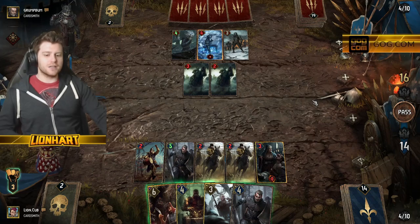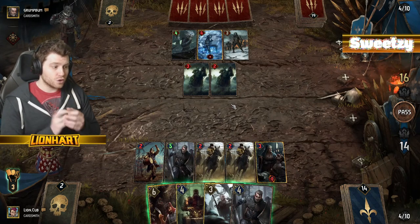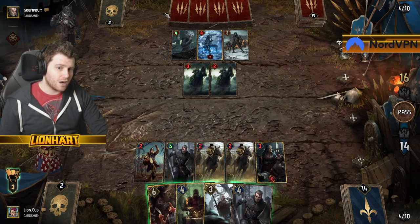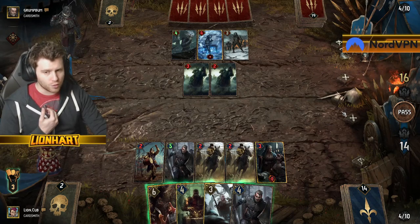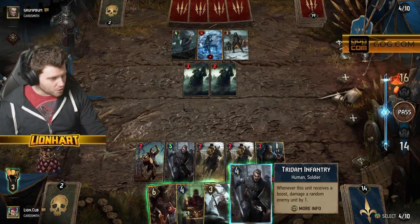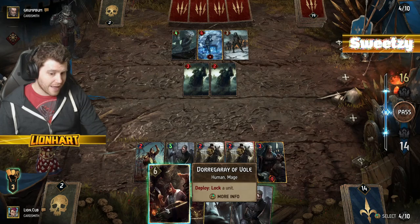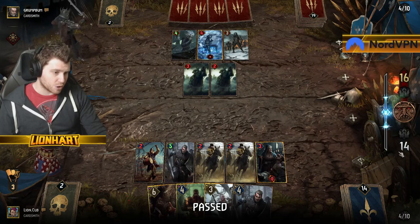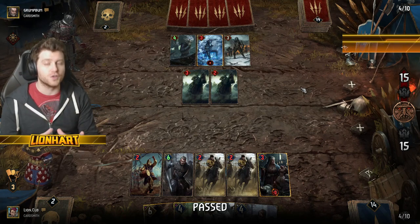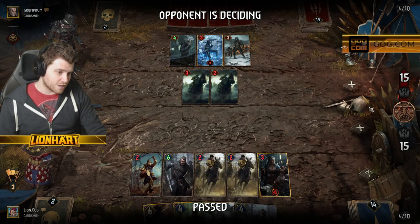Now we have an interesting position because I am down by 2 points — but I'm not, because my engine is 2 points. Do I want to keep playing here, or is this the position where I choose to pass? Because my opponent either has to commit a card or we draw the round. If we draw the round, we're going into what would be a final round early. In this situation, I don't want to play the Triadam — Geralt of Rivia doesn't currently have a good target, Stennis is one of the best cards available, and I don't currently have a target to lock. So I am going to choose to pass here because both of us are going to be on 15 points.